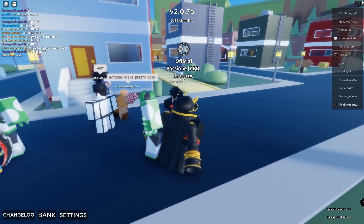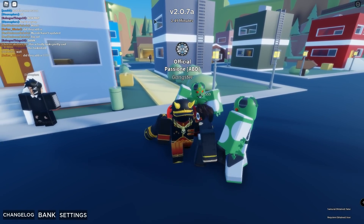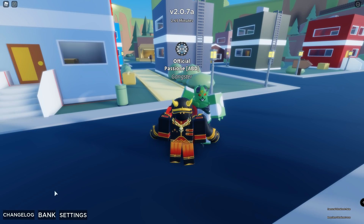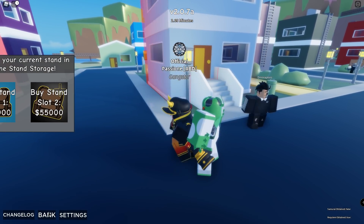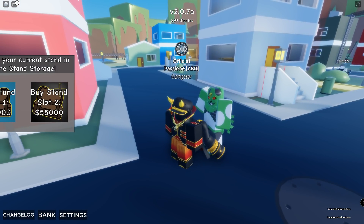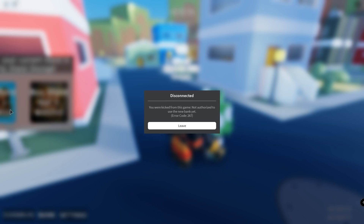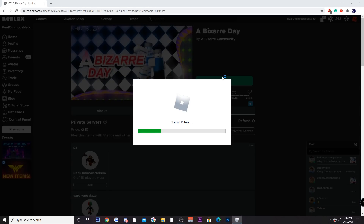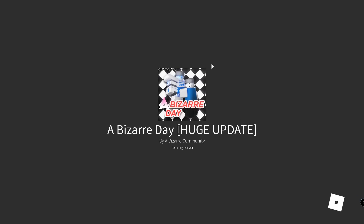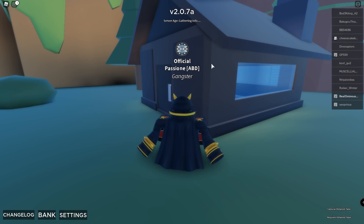What's up guys, it's your boy Ominous Nebula. There's not gonna be any intro — I'm just gonna show you the new map. Stand storage has been unlocked, however it is currently glitched and for some reason it kicks you out. I was kicked but I don't know why. We're gonna try to rejoin and see what this is all about.